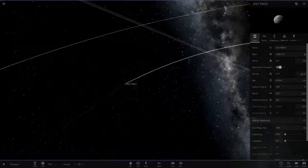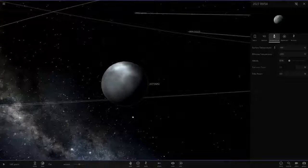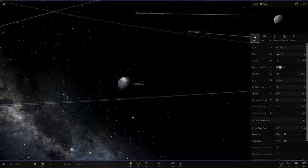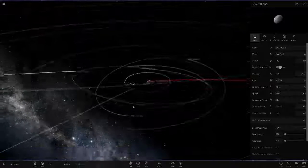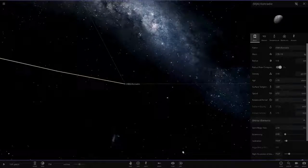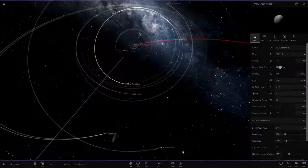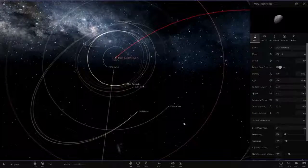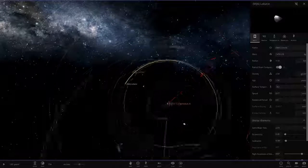Then there's 2027 RM54, another small minor object — 132 kilometers across, with some water on it. Next is what looks like an asteroid belt area, with lots of little asteroids. MJA Conradi, MGA Laketti — I think that's how you say it — then Oogna, all minor objects.